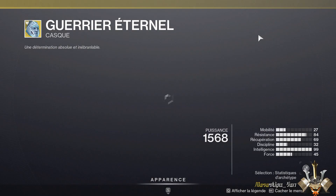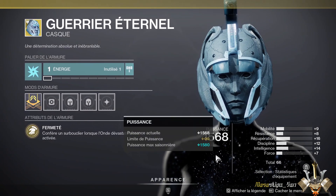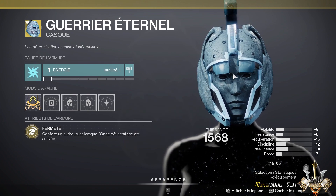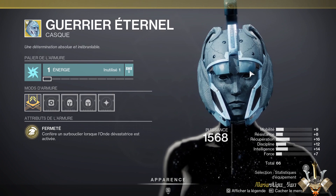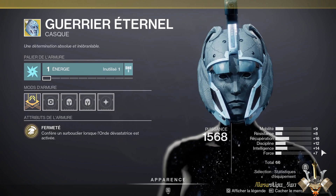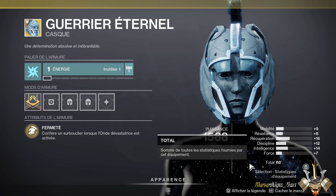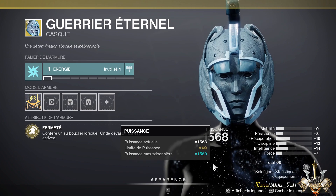At the Titan level, we have again the Guard of Ethernet, but with less good stats than before. It allows the Striker subclass to have an overshield when you trigger your cryo-electric waves. The stats are 16 recovery, 12 discipline, and 14 intelligence for a total of 66. The stats are not too bad — it can be usable.